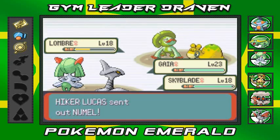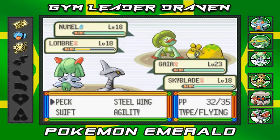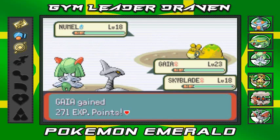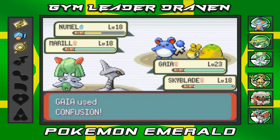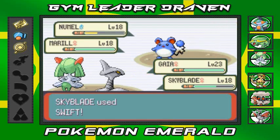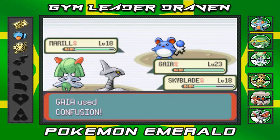This guy's coming out with a Nuzleaf so now I'm a little screwed and our attack stat has gone down. Let's go with Confusion and Peck — Lombre defeated, Skyblade whooping some butt right now. He's coming out with a Marill — Confusion attack — oh crud, there's that fire attack I've been dreading. Swift on both — oh crud, Skyblade is not a special attacker.